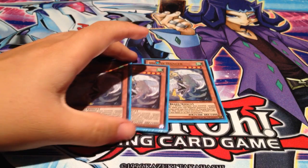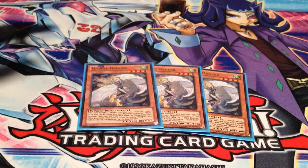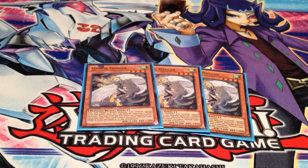I play 3 Harpy Dancer. She bounces your Wind-types back and she also triggers Divine Wind of Mist Valley. And if you have a Queen there because of Channeler's effect, you can just bounce it back and start with Queen. It opens up a lot of amazing plays. That's why I play 3 of them.